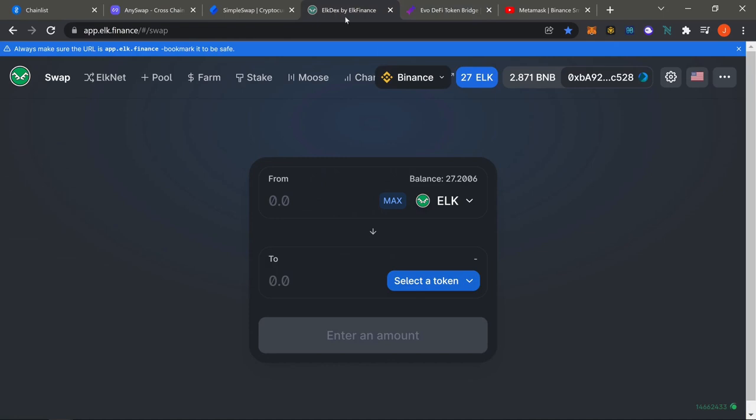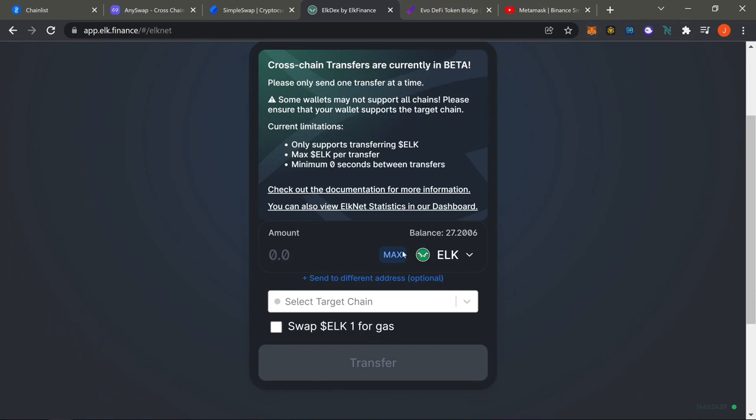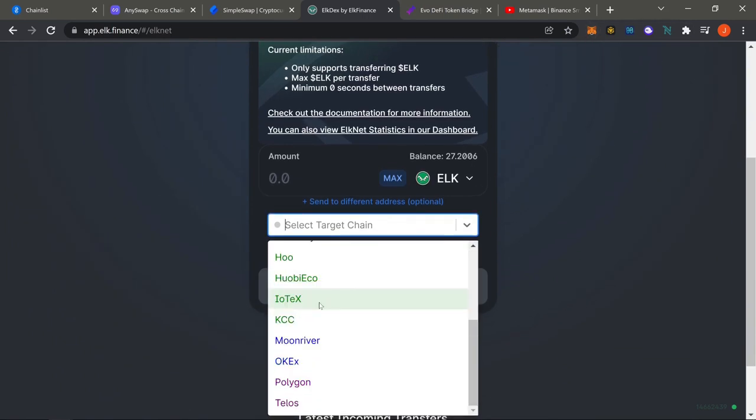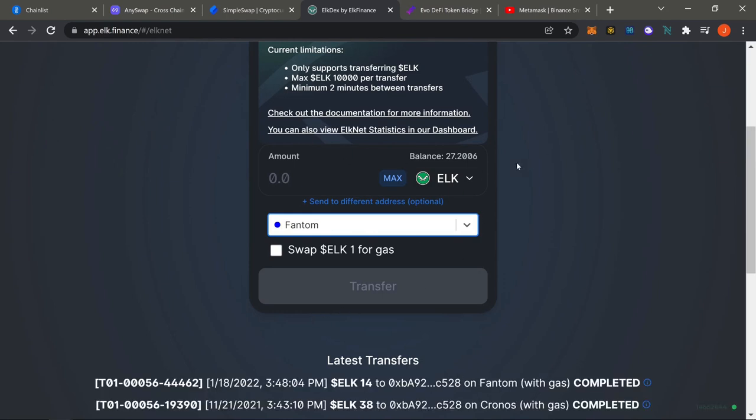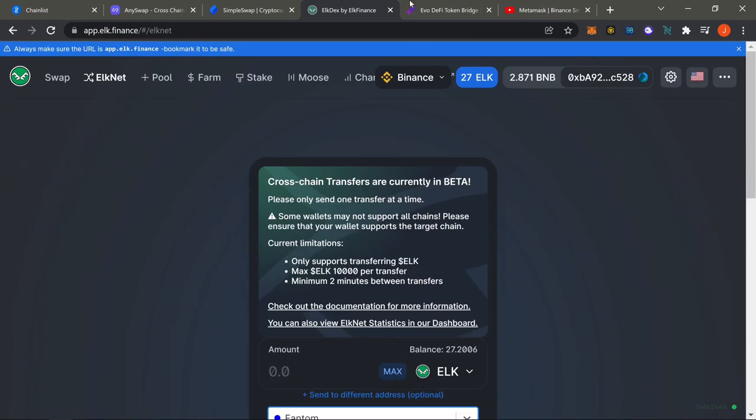That's essentially Fantom — super easy to bridge over. If you have any questions, re-watch this section and hit the timestamp. You're using Binance to fund the bridge, picking up ELK, switching it over via ELKnet — that's what sends it from your Binance wallet to the Fantom target chain. I've done it a bunch of times. That's basically it for Fantom — keep watching for the other chains.